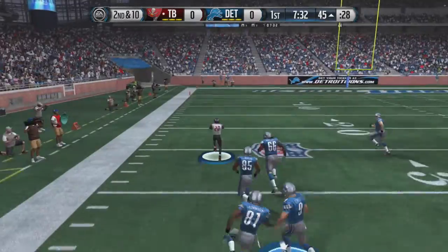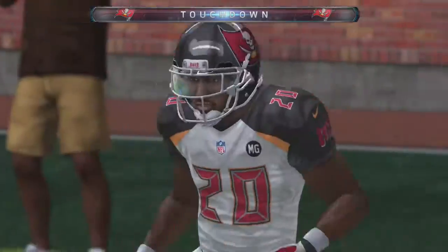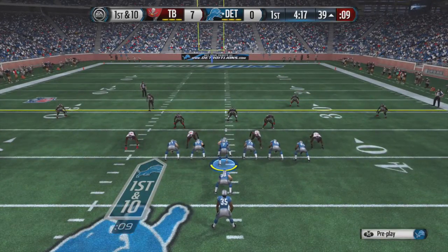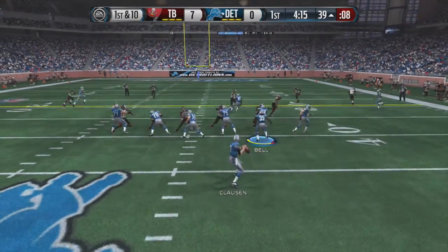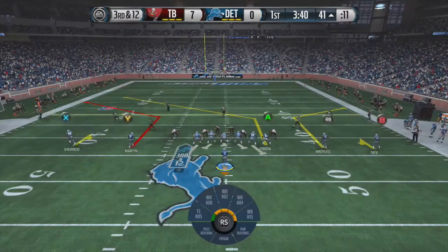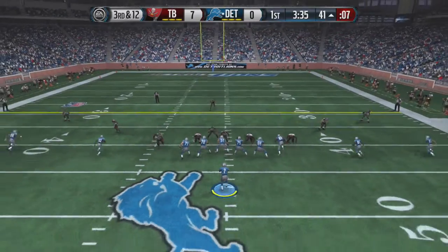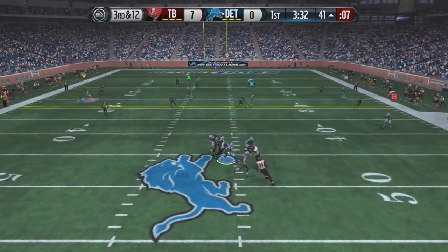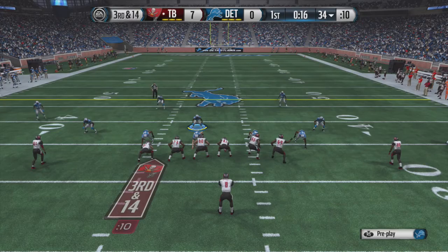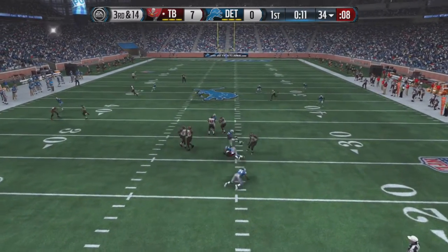The preseason schedule has us playing the Buccaneers, Redskins, Bears, and Packers - very odd that we're playing two division opponents in the preseason. In game one against Tampa Bay, on Matthew Stafford's first drive he throws an interception, and let's make that a pick six. A bit of a continuation from last year - Stafford's interceptions really hurt him and the team. Jimmy Clausen is the surprise second QB, but on third and 12 he is sacked for a rough first series.